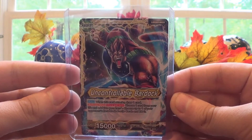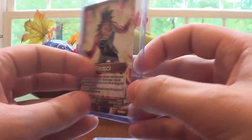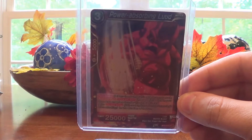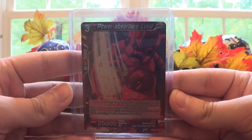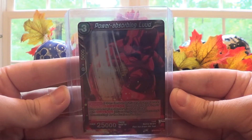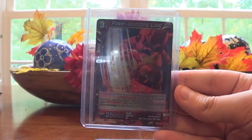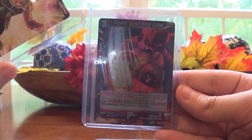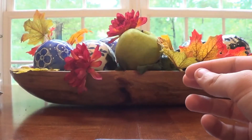Next we have Uncontrollable Bardock — another Uncommon Leader. You've got that big Ape Bardock on the awakened side, which is pretty dope, and just Bardock on the front. Good ol' Bardock, Goku's papa. Then we have Power Absorbing Lud, which is a holo version of a normal Uncommon. I actually run Lud in my deck and think it's a really good, underrated card just because it's a less recognizable character. Everything without holo comes in a top loader; everything with holo comes in a penny sleeve and a top loader.